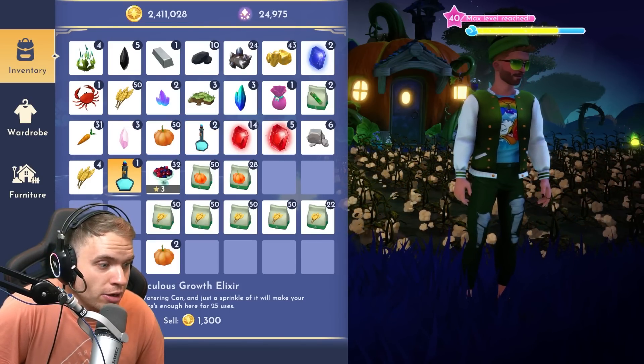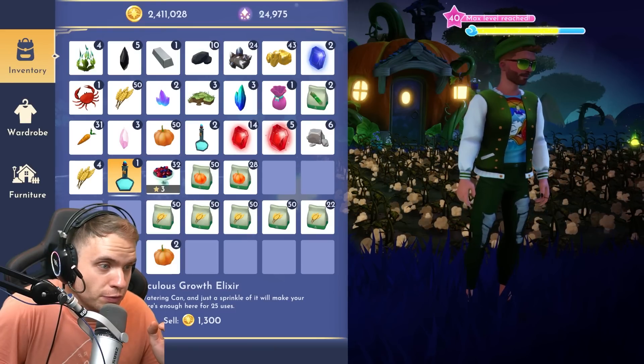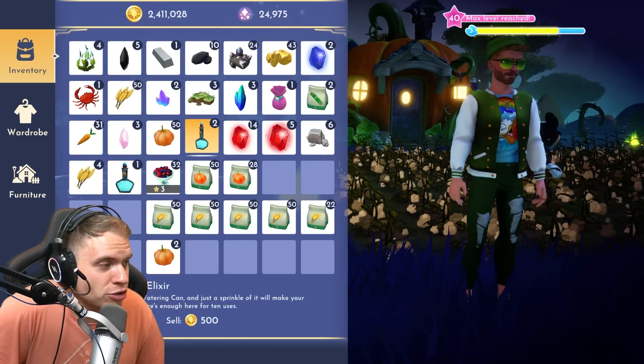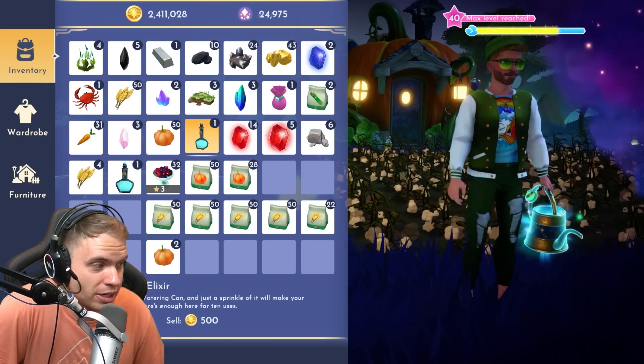Okay, so the bigger elixir is exactly two and a half times more expensive, meaning there's no difference which one you craft, to be honest. So it's measured in uses — not in plants, I'm assuming. Let's use this one right now.